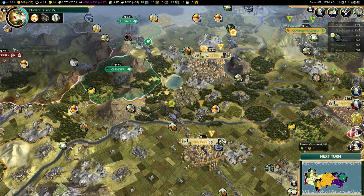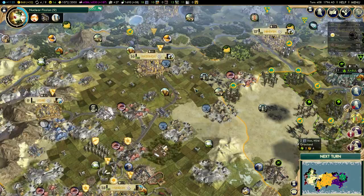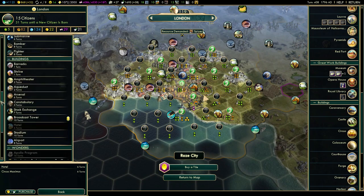Eight more turns for the Apollo program. How's the Great Engineer doing? I need to start the Hubble Space Telescope before I get that Great Engineer - 17 turns. That will be delayed a little bit because of the Great Scientist, so maybe I should start building that without waiting. I could do it in London after the hotel - 26 turns, but that's not worth waiting 26 turns for. Anyway, I'm going to finish this part here and continue in the next one. Thanks for watching and I'll see you next time.